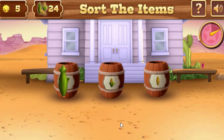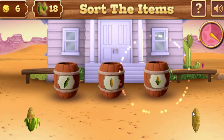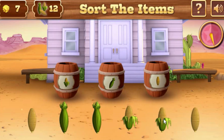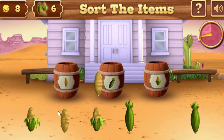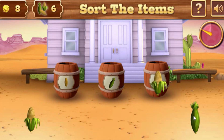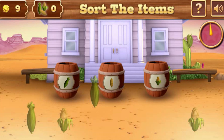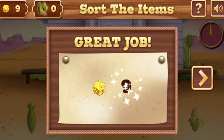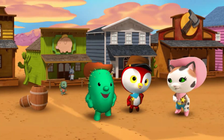You're a natural at this! Nice job! That's the one — a perfect match! That's it — a perfect match! You got them all sorted! Farmer Stinky will be so happy to get his corn back! You just earned yourself some gold nuggets! Yee-haw! Now let's get back and find the next bandit!